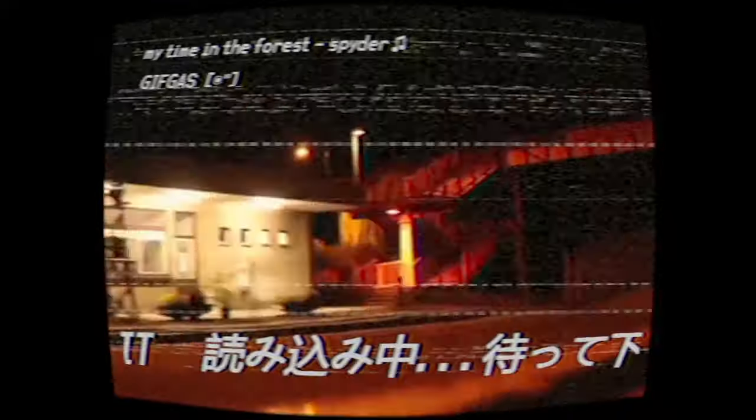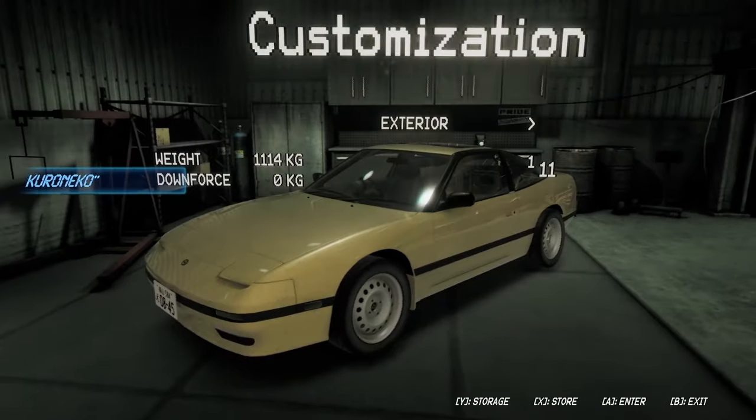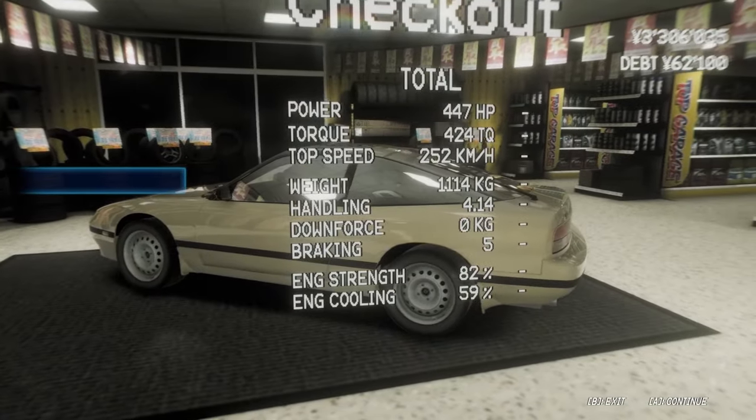I'm going to show you the engine stats real quick since I didn't get a chance at the start: 447, stock, zero downforce, stock coilovers, no handling parts — just semi-slicks and some engine parts. There she is — absolute beast.